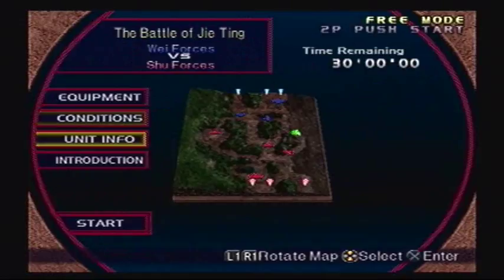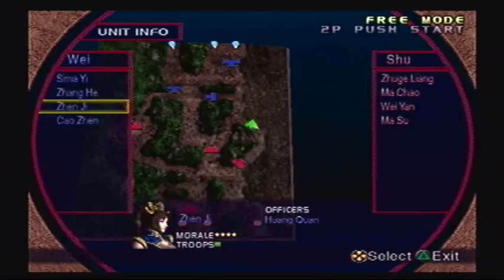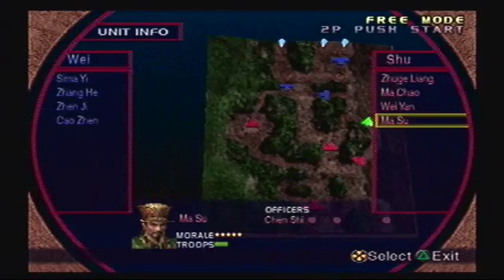Unit info: for the Wei forces, you have Sima Yi with Deng Ai and Sima Zhao, Zhang He with Du Xi and Xin Pi, Zhen Ji — which is me — with Huang Xuan, and Cao Zhen with Sun Li and Cao Hong. For the Shu forces, you have Zhuge Liang with Wang Ping, Li Hui and Li Yan, Ma Chao with Jiang Wei and Zhang Yi, Wei Yan with Gao Xiang and Ma Dai, and Ma Su with Chen Shi. Alright, let's get started!